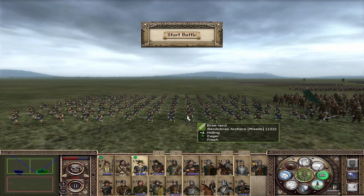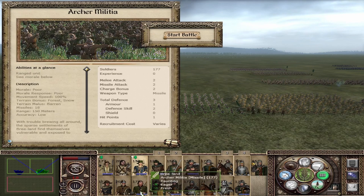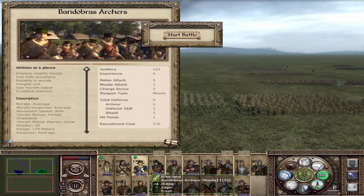The last unit in this early tier are the Brandenbath Archers, with 5 melee attack, 3 missile attack, 3 charge bonus, and 9 total defense. They are better all-rounders in melee than Archer Militia, and way better archers than Archer Militia overall. They have average morale, average morale response, are slightly slower than other units, with 28 missiles, 170-meter range, and average accuracy. Arguably these guys are your best early-tier archers.